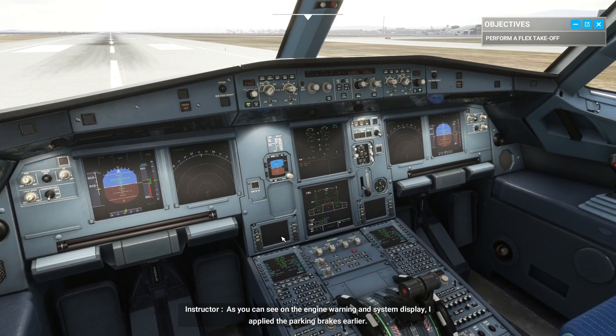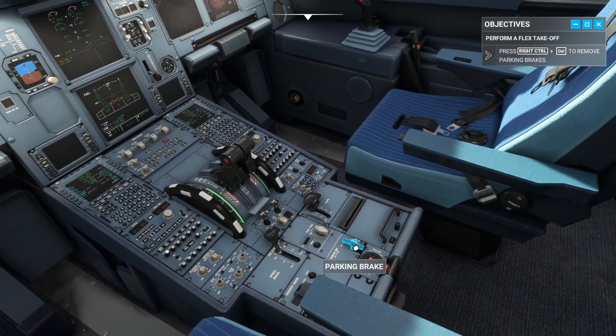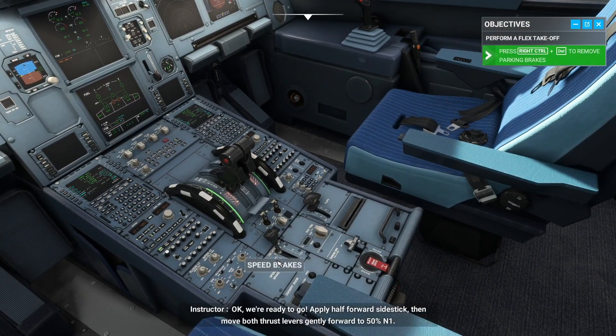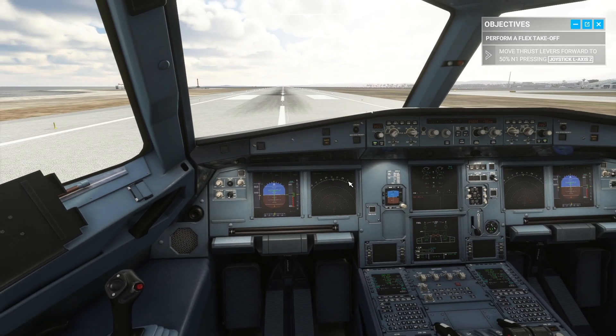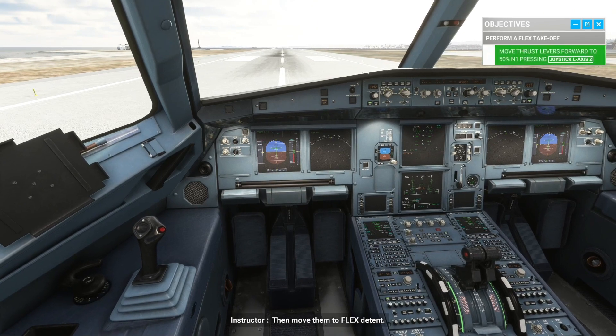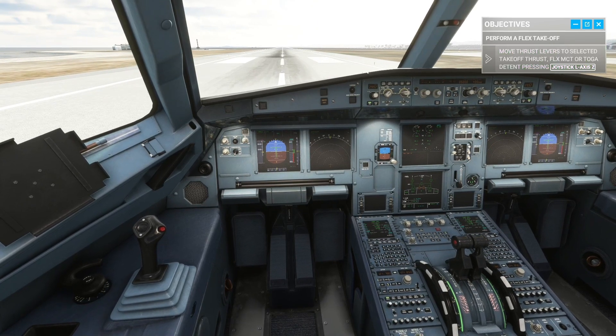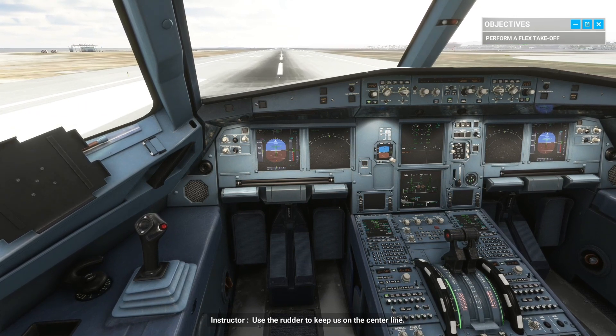We need to be aware of three different detents. As you can see on the engine warning and system display, I applied the parking brakes earlier. Okay, we're ready to go. Apply half-forward side stick, then move both thrust levers gently forward to 50% N1. Then move them to the flex detent. Now the autothrust is armed. Use the rudder to keep us on the center line.